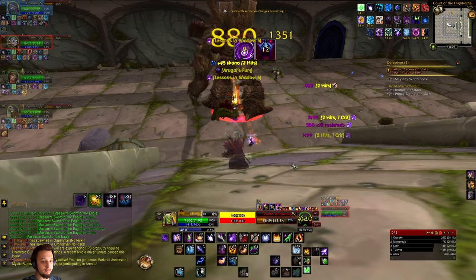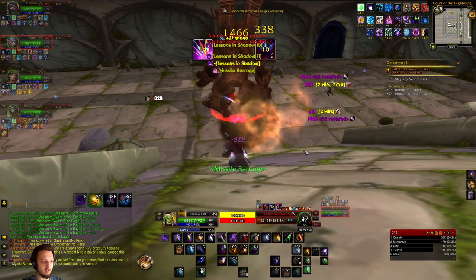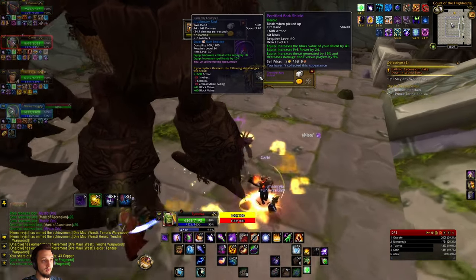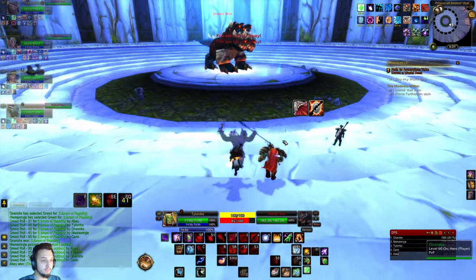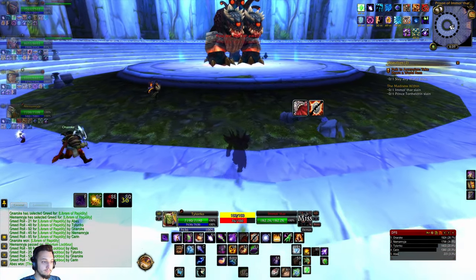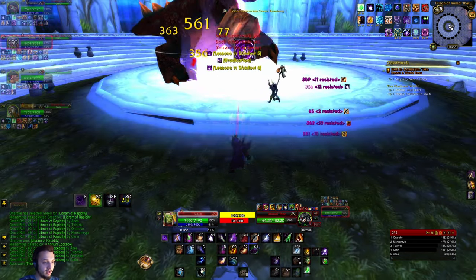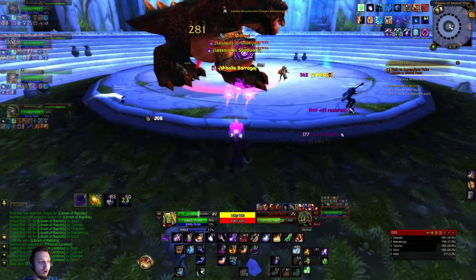Not a lot of damage at the moment - we're probably a little bit undergeared versus the rest of the group. And he's dead - nice! Alright, we've got to grind through the rest of this area. On the big boy now - got all the DOTs on there, Corruption, Moonfire. The cat is doing some crazy stuff. Oh, we got the barrage - let's go! We're sitting right in the middle for DPS - nothing too good, nothing too bad.